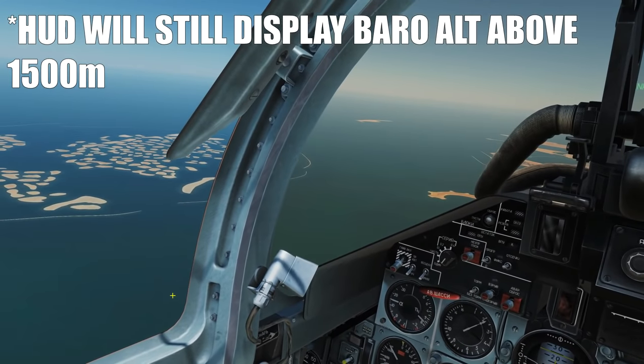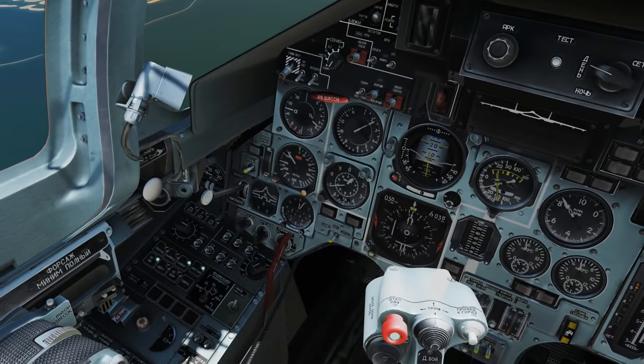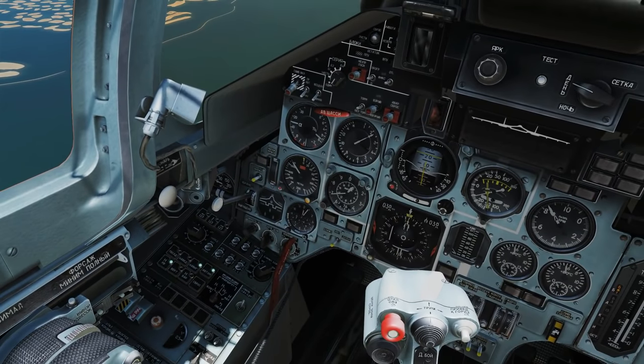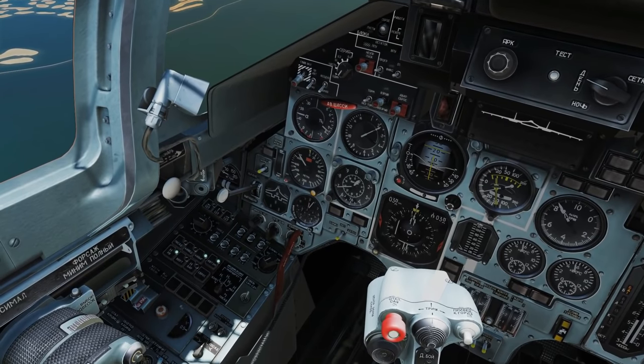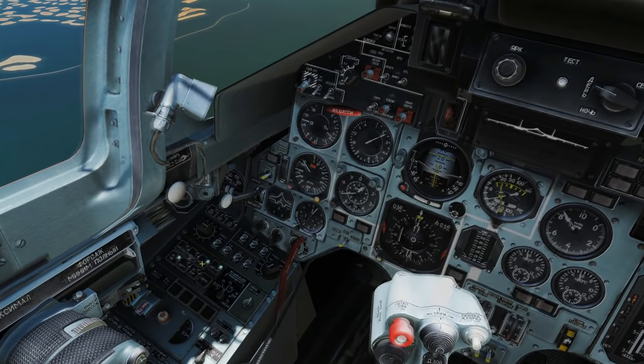Radar altitude would be used in case of rough terrain, terrain avoidance, low visibility, and similar situations. So the next thing I'd like to do is reset the autopilot again with Left Alt and Nine, and this time we're going to try introducing just certain individual toggles.